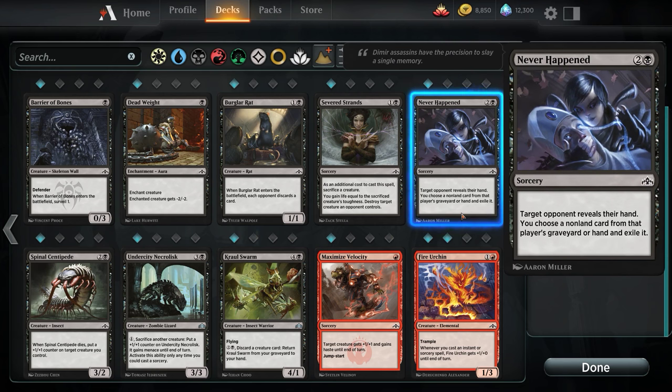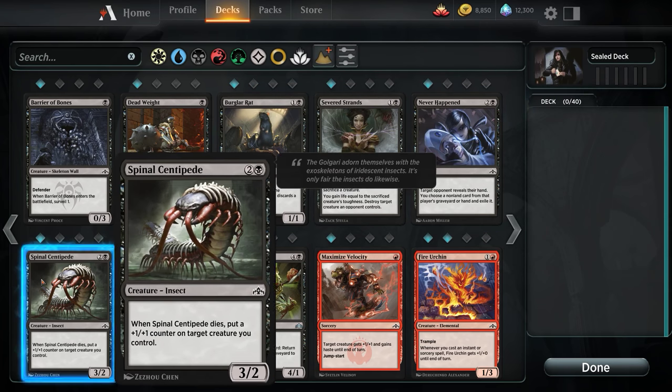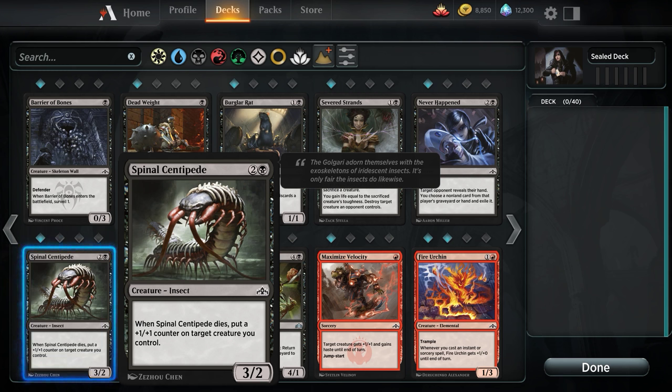Spinal Centipede is great — this extends mid-range value. It's a 3/2 for 3 mana, and when it dies you put a +1/+1 counter on a target creature you control. It's a phenomenal 3-drop. It forces your opponent to not swing certain things on the third or fourth turn, simply because they don't want you to get that mid-range value. They don't want you to take a favorable trade and then Mentor something else. So if we run Black at all, absolutely.